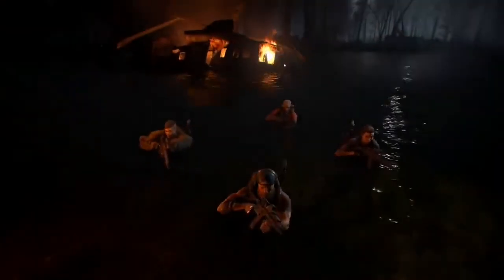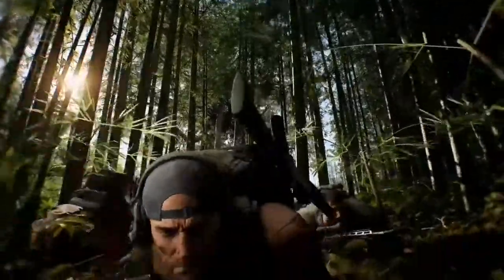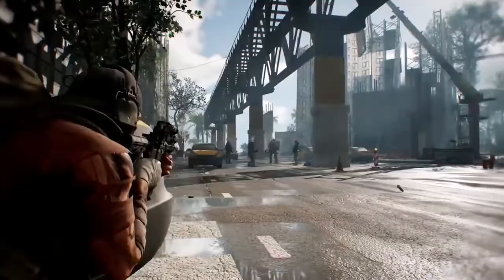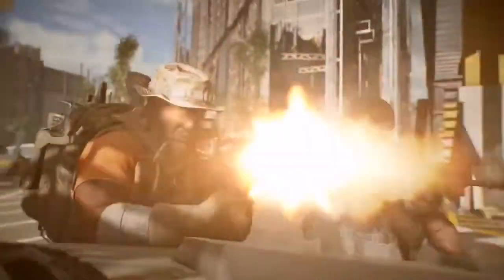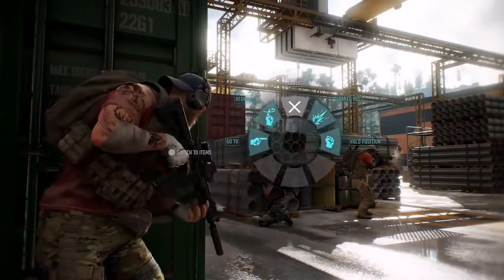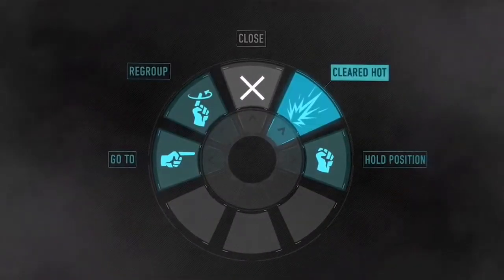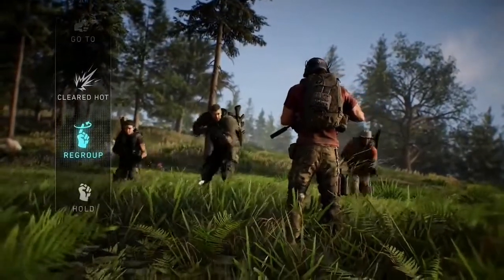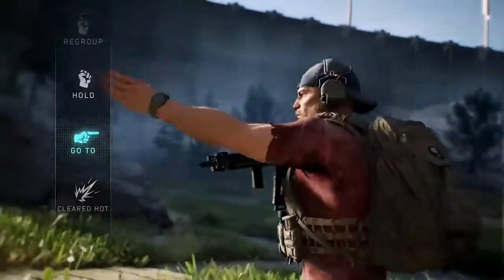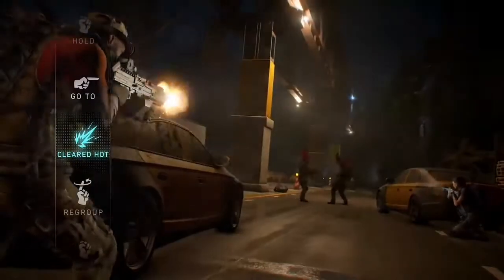They will always follow your own behavior. If you decide to go stealth, they will equip silencers and crouch, or go prone when possible. But if you decide to go loud and open fire, they will stick by your side. When deployed, you can issue different orders to your teammates through the order wheel. There are four different orders: regroup on your location, hold their current position, go to a specific location, and open fire on nearby enemies.